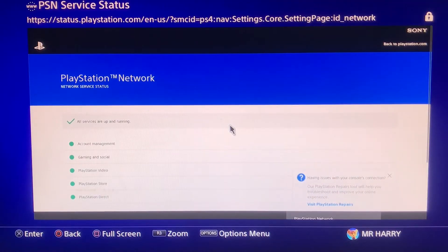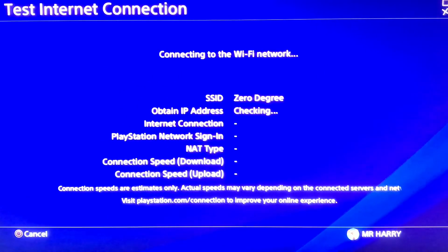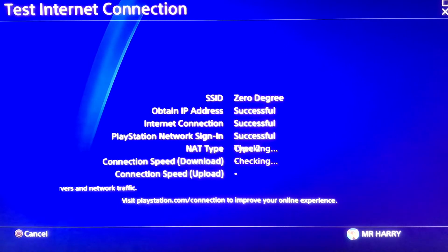Check if your server is working. Go to Test Internet Connection. You'll see: IP address obtained, internet connection successful, PlayStation Network sign-in successful. It also shows your NAT type, download speed, and upload speed.